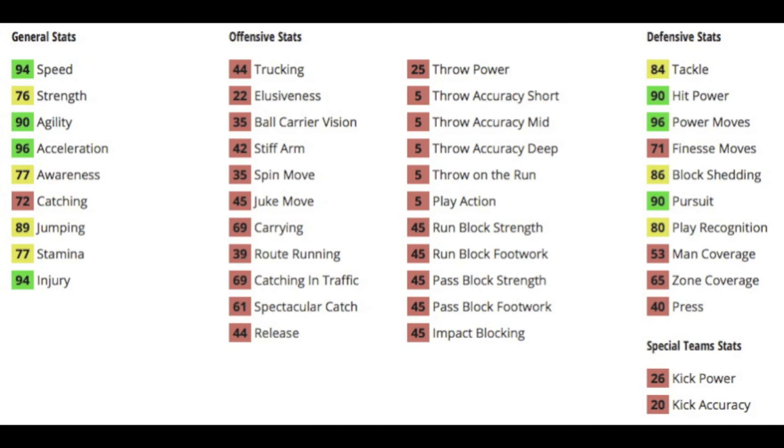Let's get into his Depth Chart stats. He's got 94 speed, really good 96 Acceleration, 89 Jumping so you can jump up and swat some balls, 90 Agility, a poor Stamina at 77, 94 Injury, 90 Hit Power, 84 Tackle, and 90 Pursuit which is pretty darn good. He could play a little Zone if you dropped him back, maybe in a Yellow Zone, but I wouldn't play him in Zone or Man. He does have a decent Play Rec at 80.